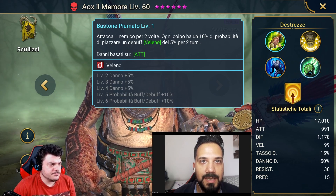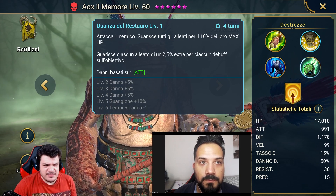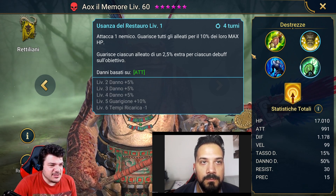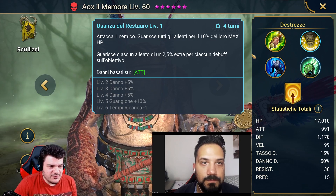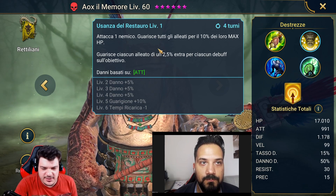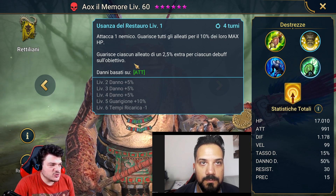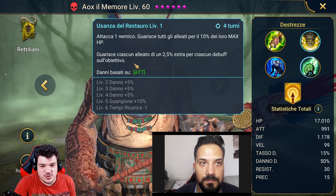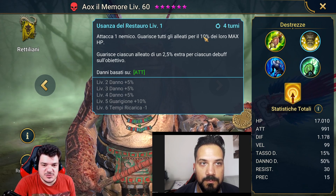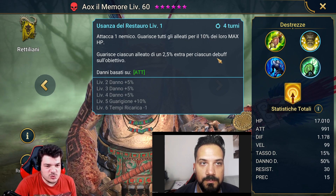With the A2, he attacks an enemy with a very high multiplier — around 5.5% or 5.7%. In the team we would use, it's difficult to use, because he will heal all allies for 10% of their maximum HP, and on top of that he can heal for an extra 2.5% per debuff on the target. If the boss has 10 debuffs (the maximum), he can heal for an extra 25%, for a total of 35%. This total healing could compromise his role as Slow Boy.